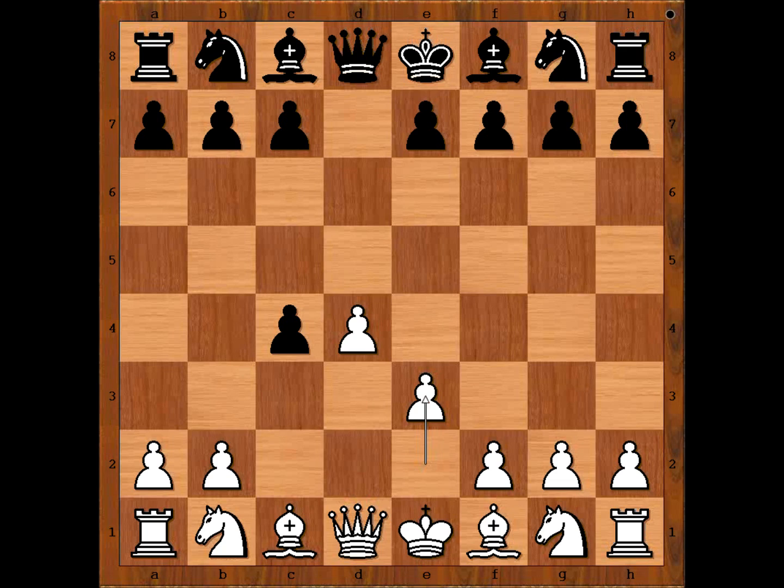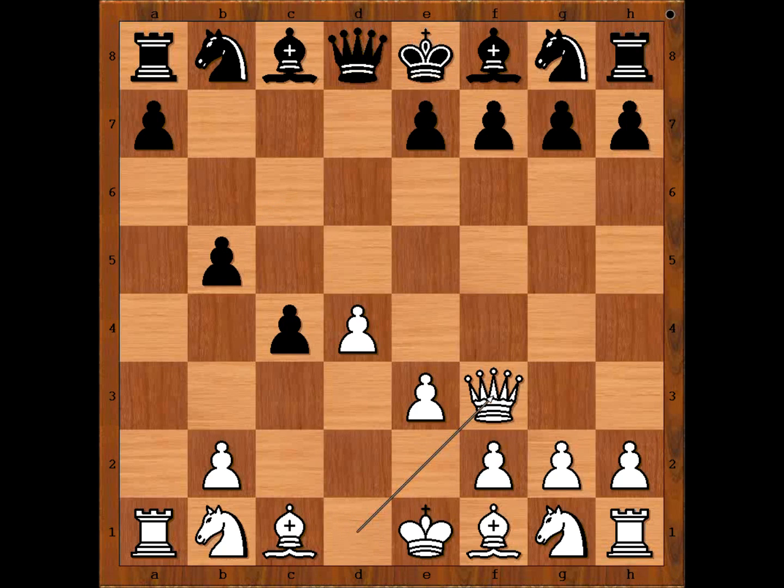The bishop is attacking the pawn. b5 defending. a4, c6. Pawn takes pawn on b5, c takes on b5. White to move and to play a winning move. Can you see a winning move for white? Queen to f3, attacking the rook. Black can save the rook, but this is not very good and white is winning.